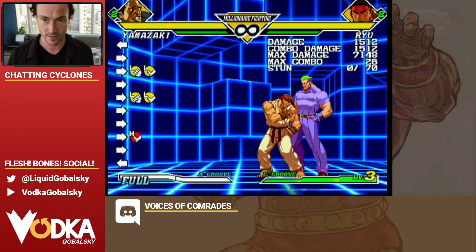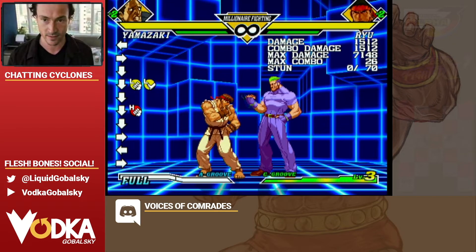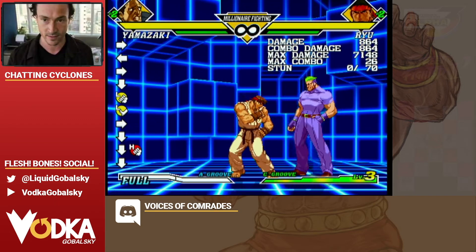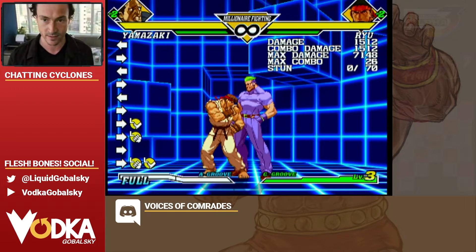Crouch fierce into rolls — that's very specific timing. It just takes practice to get it. You have to make sure that the crouch fierce hits, then you can roll. Then you carry them toward the corner. Let's do the combo and do the corner carry with crouch fierce into rolls, carry them to the corner, and then I'll explain what to do in the corner.